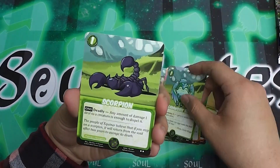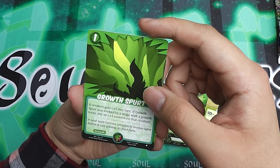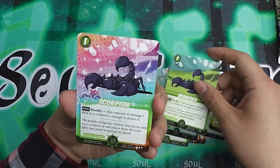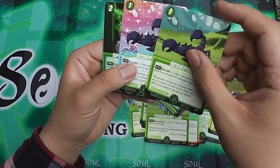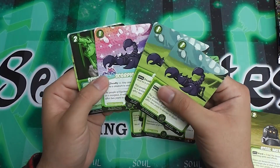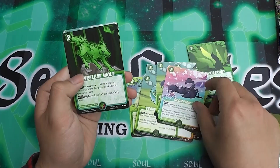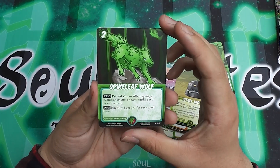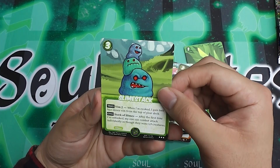Teamwork Egg. A Scorpion. Growth Spurt. Another Scorpion. Another Scorpion — another rainbow version of the Scorpion. That's cool. I have now three Scorpions. Need to make a Scorpion deck then I guess. A Spike Leaf Wolf. And Slime Stack.